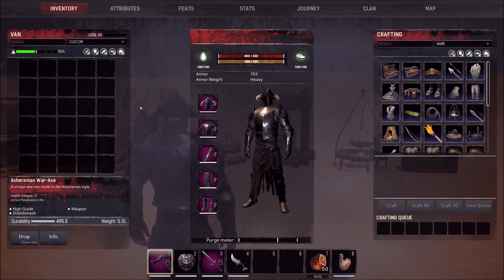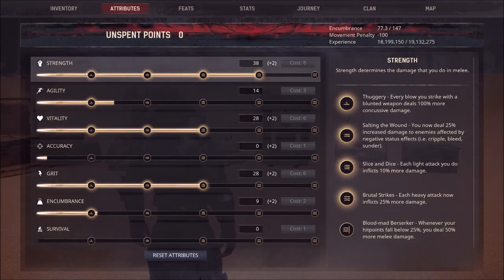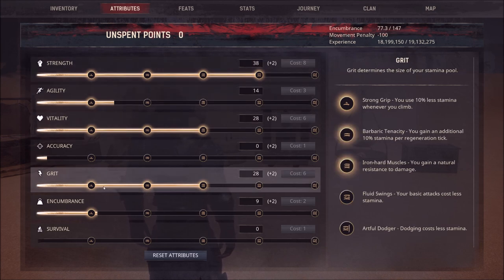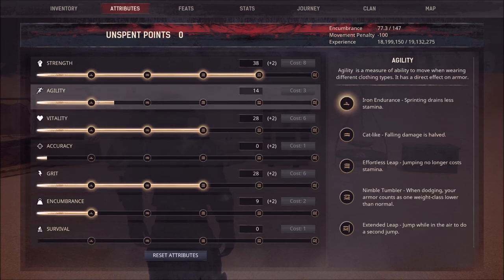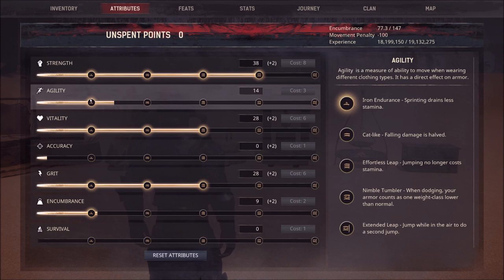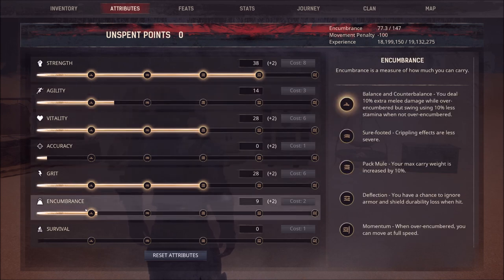If you bring a couple friends, you could probably do it even earlier. For my attribute setup: I do 40 Strength, 30 Vitality for the health regen, and 30 Grit for the natural resistance and increased stamina regen. I also put a lot into Agility — agility helps your armor class, so the more you have in agility, the more armor class you have. Then I always throw a couple points into Encumbrance because my armor is heavy and I'd like to be able to loot some stuff.